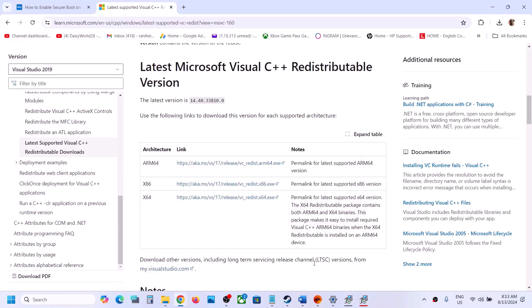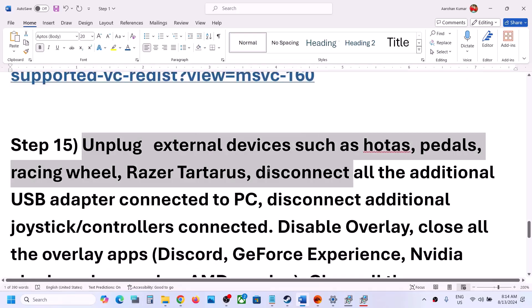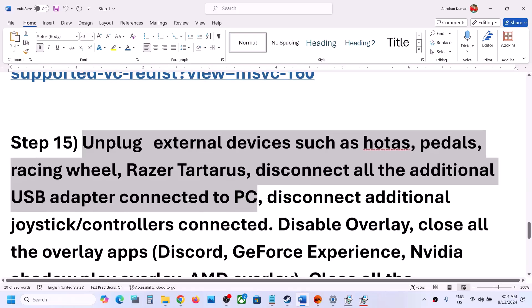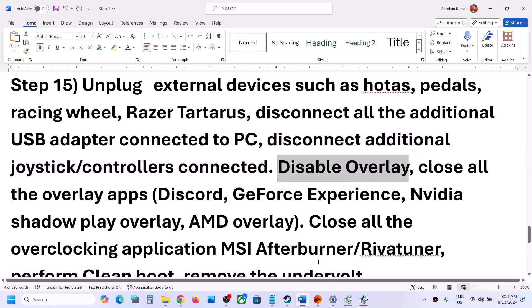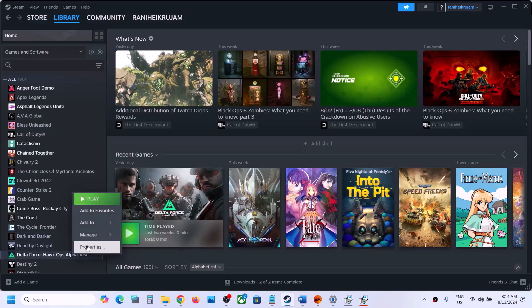The next step is to unplug all external devices you are not using — any dongles or adapters. Also disconnect any extra controllers that may be connected, then launch the game.